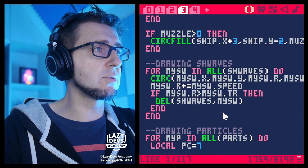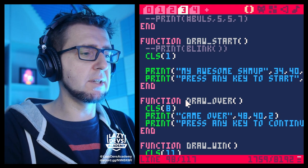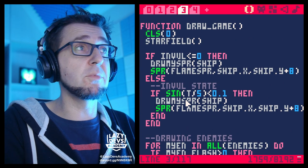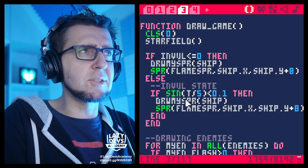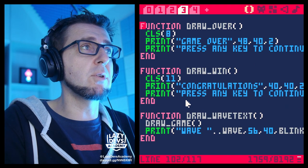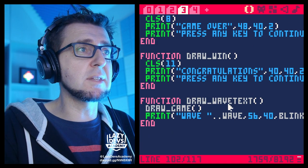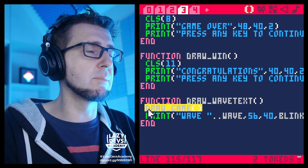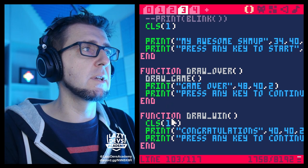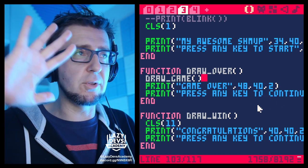Let's tackle that first and then look at the to-do list later. Let's go to the draw tab. If you hold the Alt button and press up and down, you can jump from function to function — quickly jump through all the functions in this tab. So here we have 'draw_over', and I want to use the same technique as the wave text: just draw the game, and the game over stuff will be drawn on top.